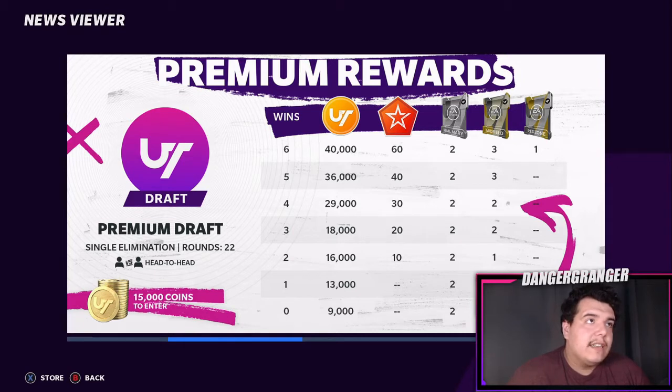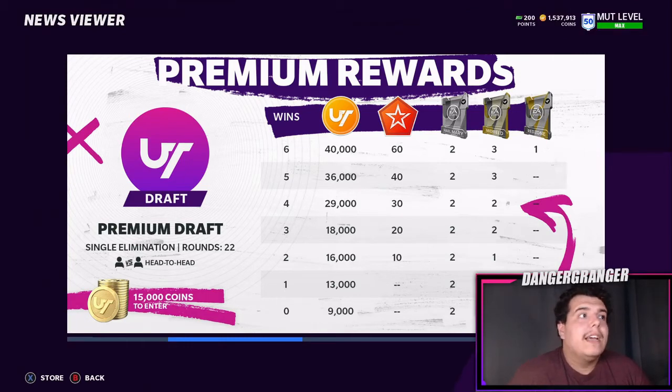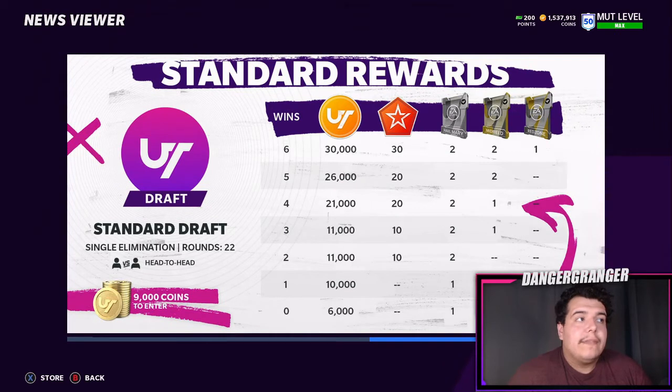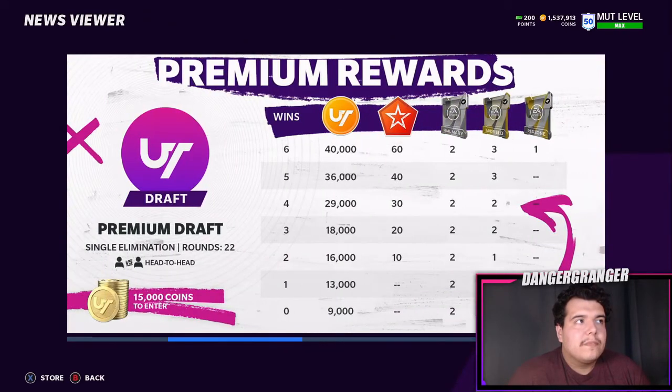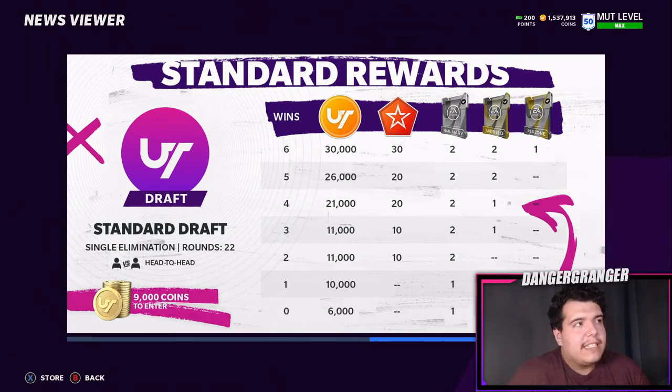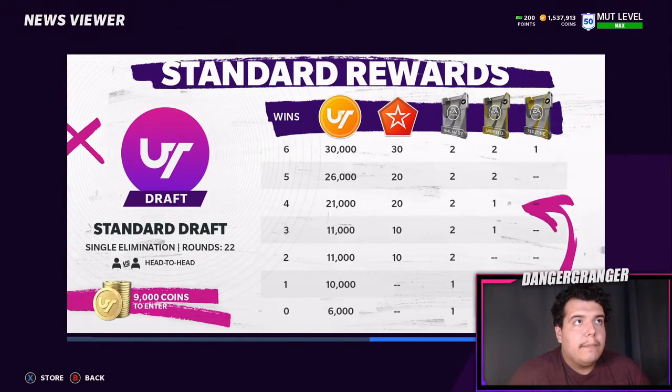If you go 6-0 you get 40k, 60 trophies, two Hail Mary packs, three Midfield packs, and one Red Zone pack. That's the premium draft at 15k to enter. If you only have 9k you can enter the standard version — pretty much the same thing. I'm not sure if the competition is different in the standard vs premium, let me know down below, but even with 9k the standard is still good — six wins gets you 30k and 30 trophies.